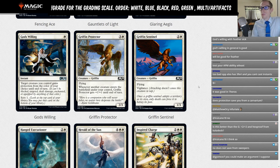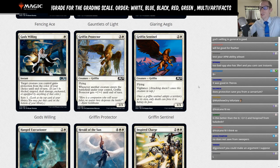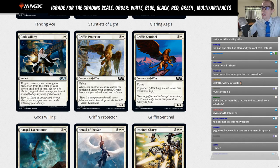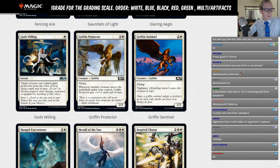Griffin Protector: three and a white, 2/3 flyer. Whenever another creature enters the battlefield under your control, it gets +1/+1 until end of turn. Griffin Sentinel: three mana, 1/3 flying vigilance. Both are Limited cards — not designed for standard.